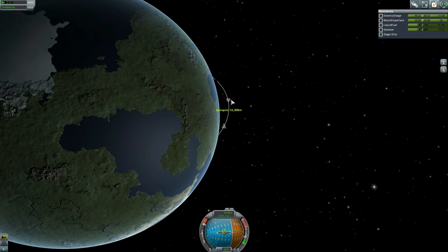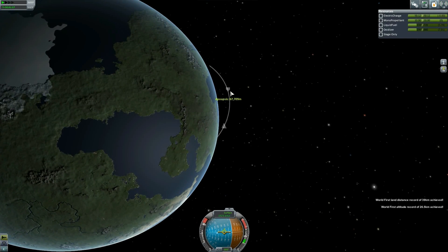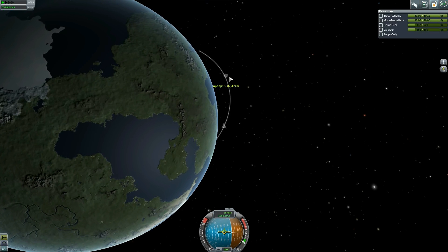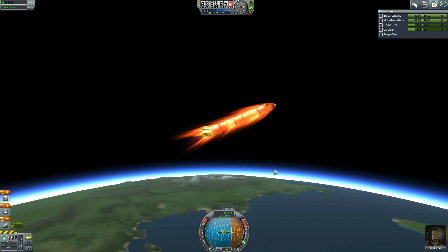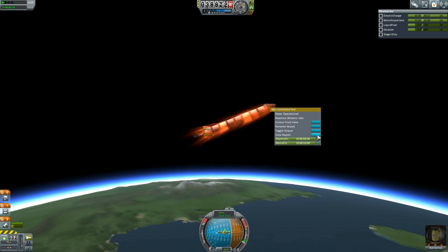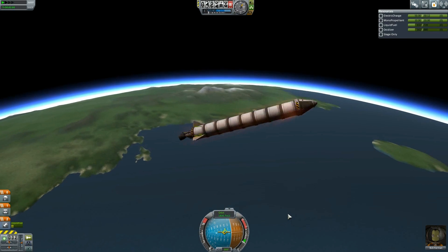When our apoapsis gets up to about 80km I'm going to cut the engines. I think we're going to make it. Let's make it 85, 87 — yeah, we're barely losing any altitude. Hey Bob, take a crew report — this is the only crew report we're going to get except for wherever we land. 4.5 science. Let's go ahead and keep this because we're going to get into orbit eventually anyway.